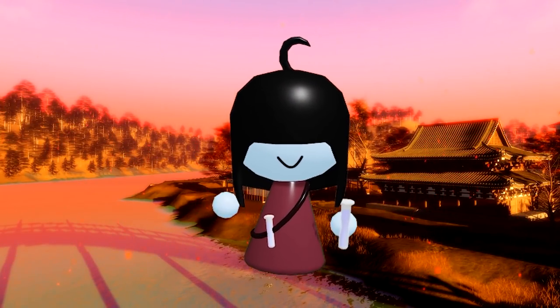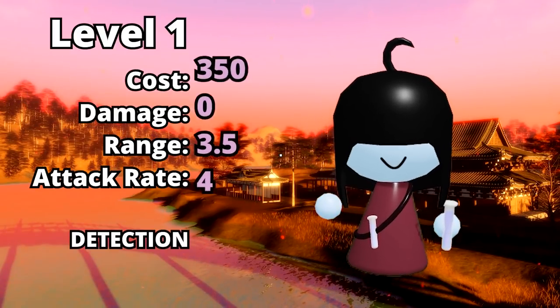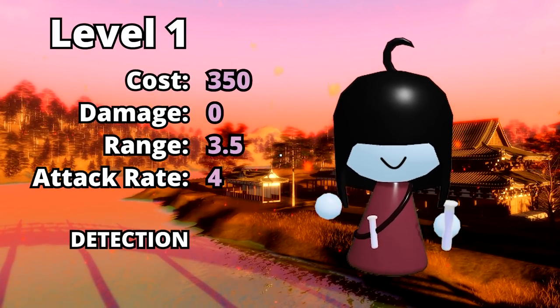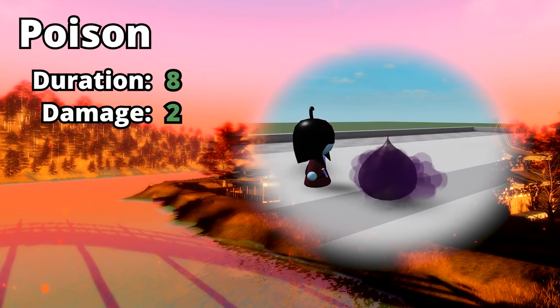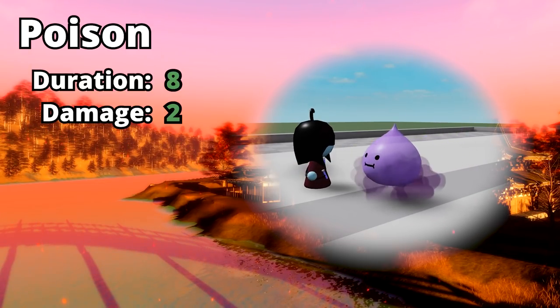Coming up at level 1, here is Maitake, and oh my god, she looks so cute. To place her down will cost you 350 mana. Her damage will be 0, but she will have a range of 3.5 and an attack rate of 4 seconds. It is important to note that she will start out with detection. To make up for her 0 damage, she has an effect called poison, which will last 8 seconds, dealing 2 damage every second.